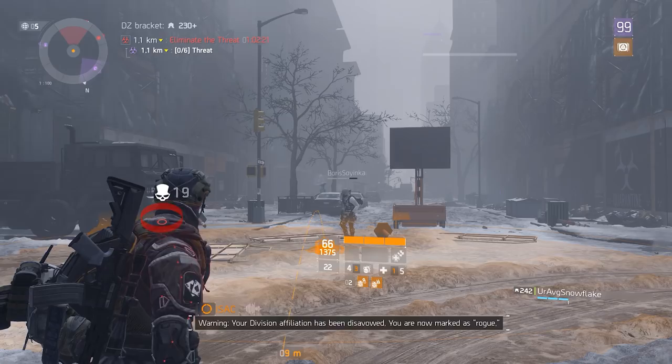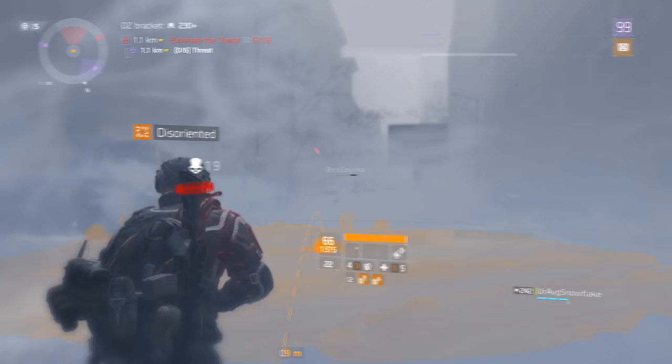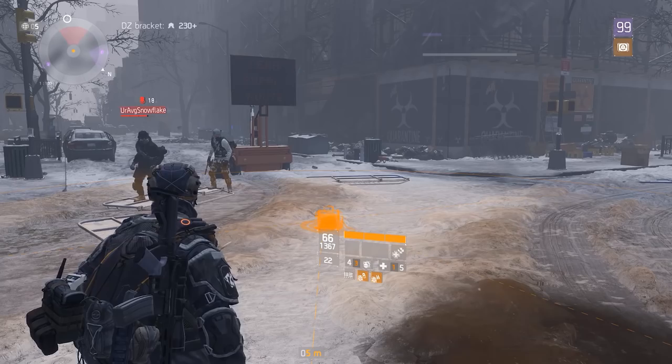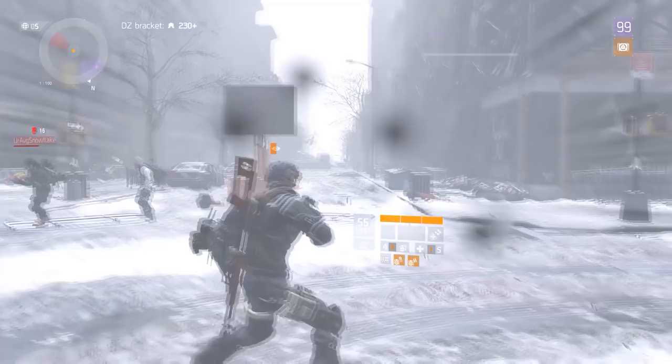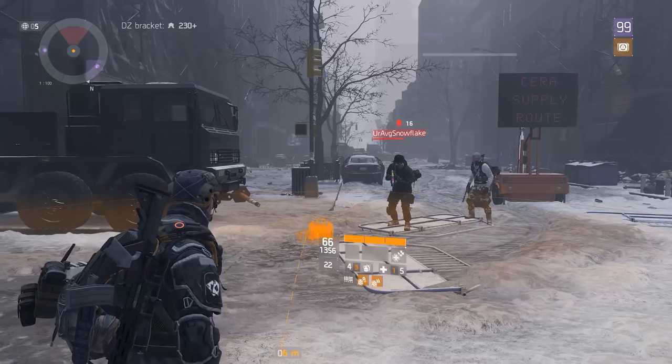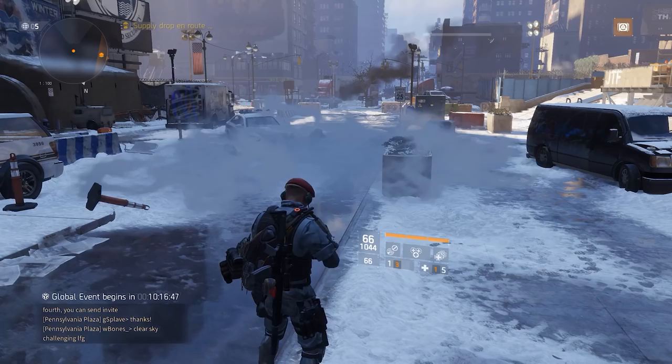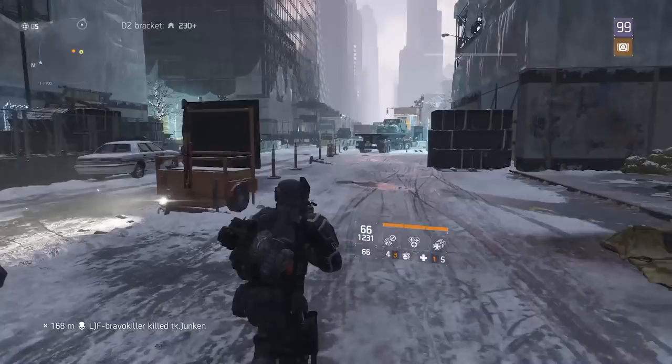When a player is aiming a skill like first aid or smart cover, or holding a deployable skill like a support station or turret, and then gets hit by a bleed, blind, or disorient status effect, the player will put that skill back in his pocket. This is odd because all three of those status effects do not disallow skill use. We tested this — it's the status effect, not grenade impact — we tried harmful and predator's mark with the same results. It also applies to grenades.